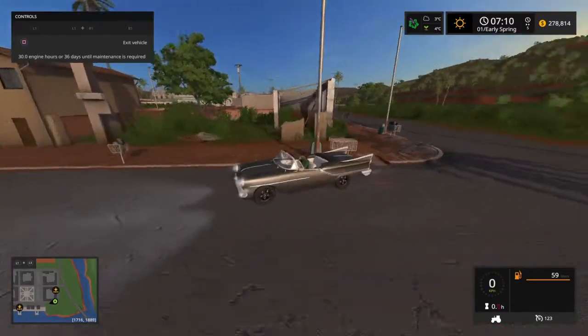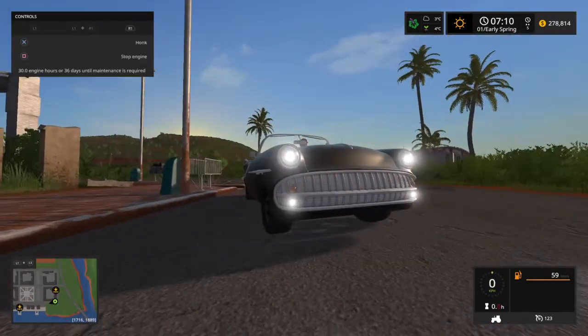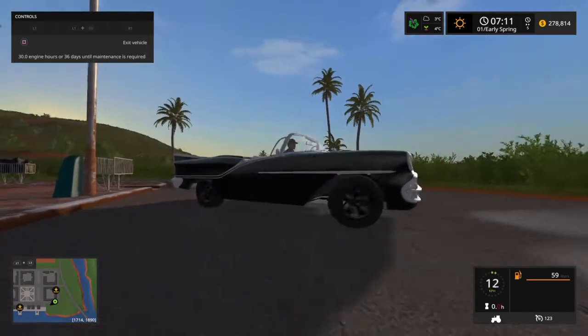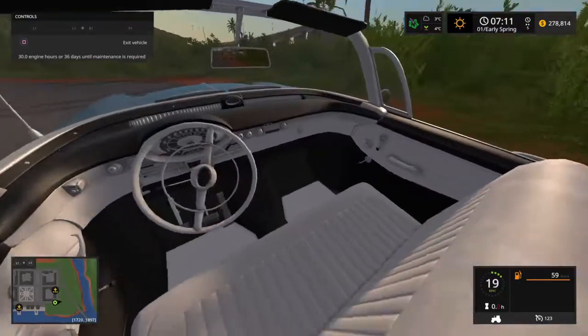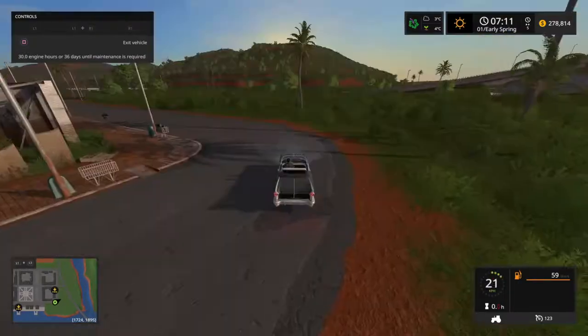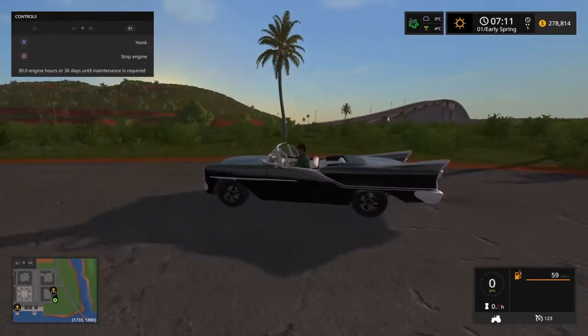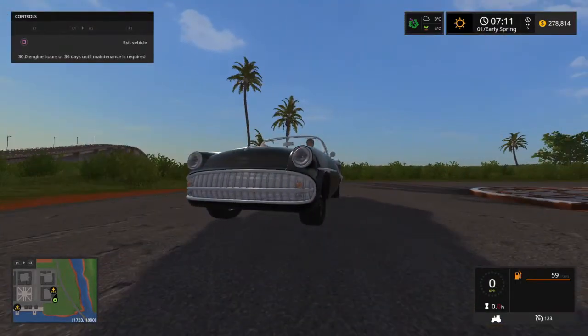So it's the 55 Chevy. It's a pretty nice car. It's got working blinkers, coming with the Platinum Expansion Pack. It's got a nice interior view and back seats. If you want more, leave a like and subscribe. That was the 55 Chevy on the Platinum Expansion Pack.